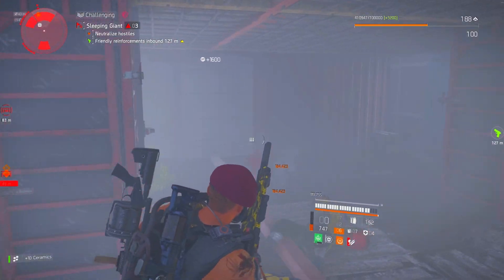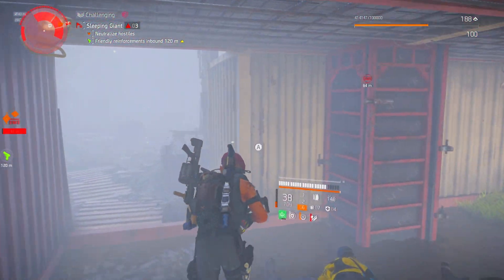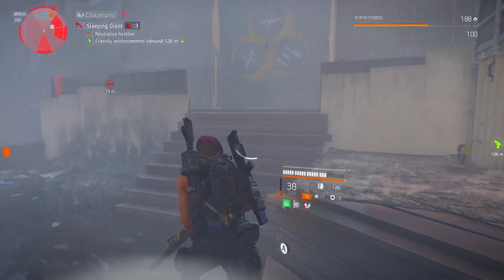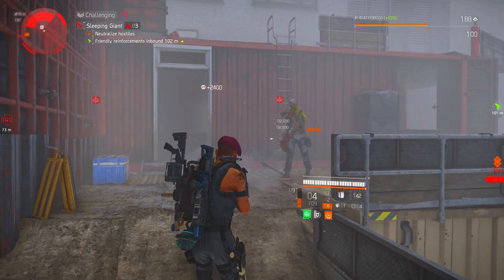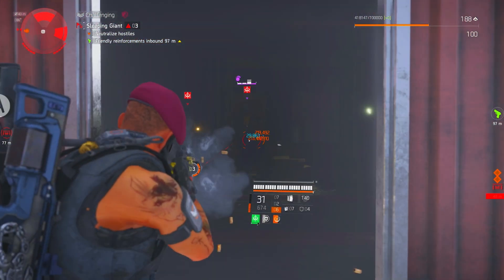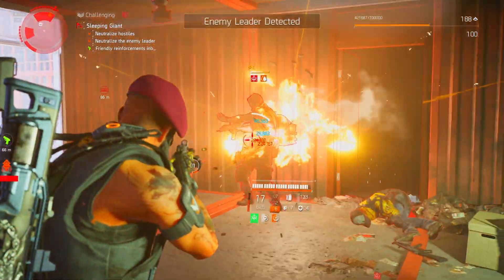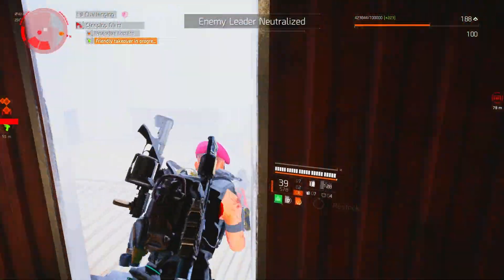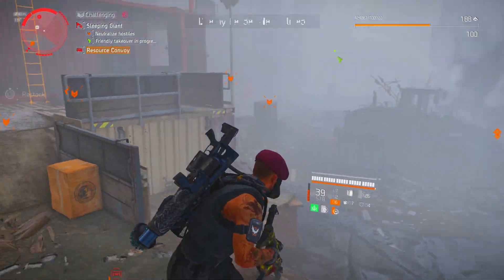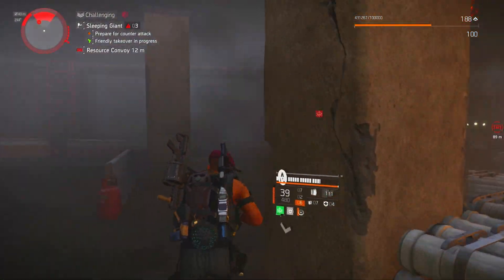The spawn locations are as follows here at the Sleeping Giant: this door downstairs, and then one floor directly up there's another door. These will be the two spots where the enemies spawn. If you stay here you'll be able to quickly kill them with ease. You'll see the leaders come through that door — they'll either be in this door or the one below. Now clear the area ready for the counter-attack.